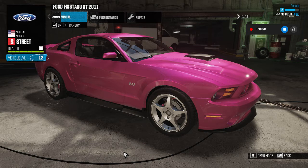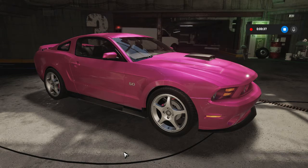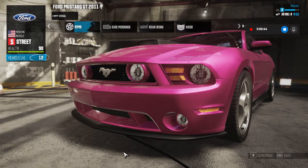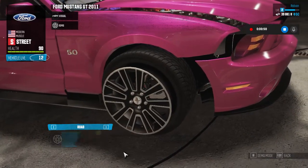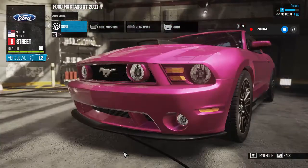Even in a base profile like the one I'm in now, if in the headquarters you go under Workshop, under Workshop you go under Visual, under Visual you go under Rims — by default, and you don't have to pay a thing — you can switch back to the official rims, and as you can tell there's a huge difference.